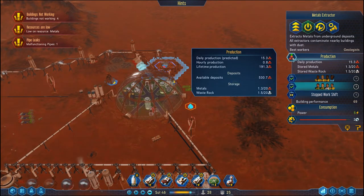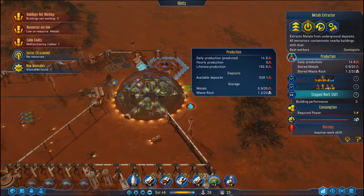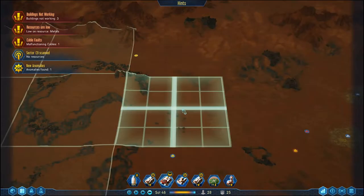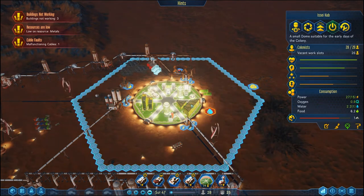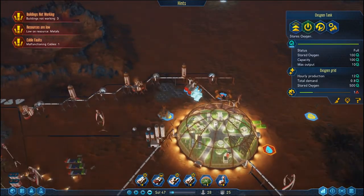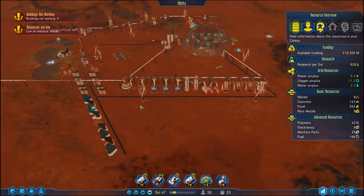Daily production is 15, hourly 0.8. Lifetime production — why isn't the lifetime production the same as the available deposit? Oh, that's how much we've made so far. We have found a new anomaly though, and this is what we're after — Curiosity, if you could get your shiny metal rear end over there. Looking inside my colony overview, we're doing alright for machine parts but starting to work our way down on metals. I'll drop this to middle priority so it doesn't take priority over everything else. These domes all have stored oxygen at 100 — also pretty good.